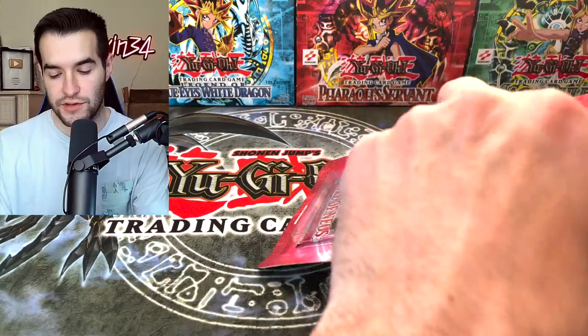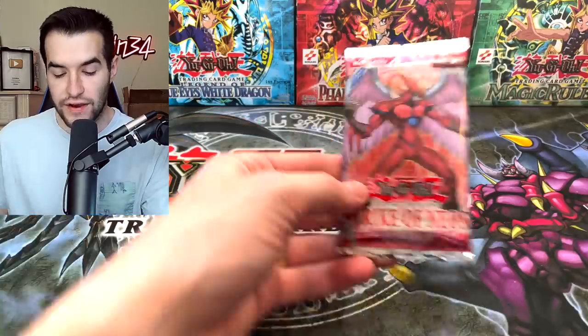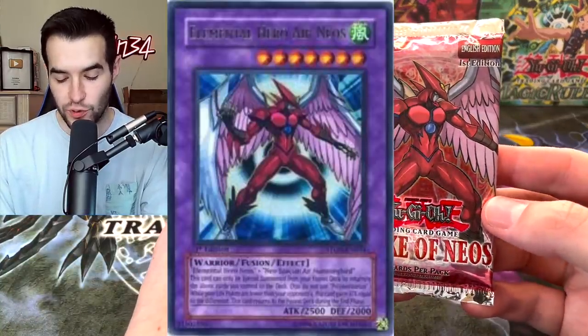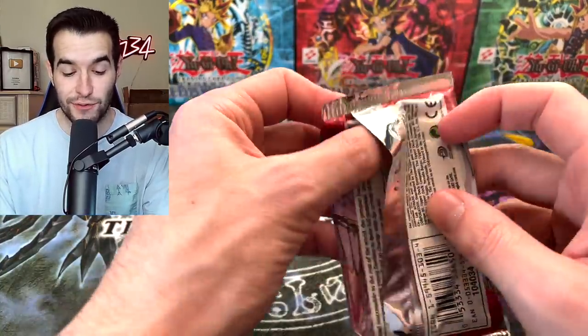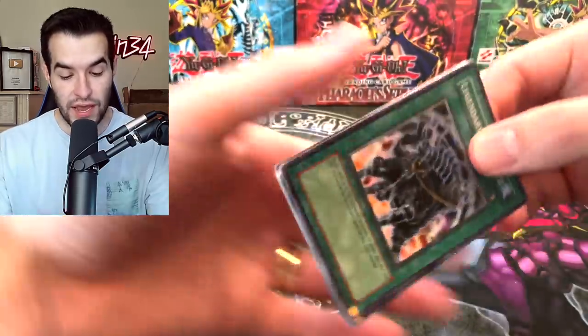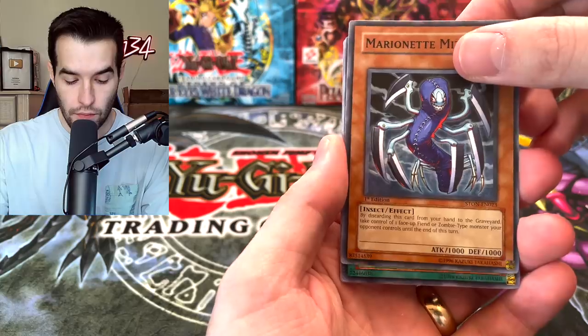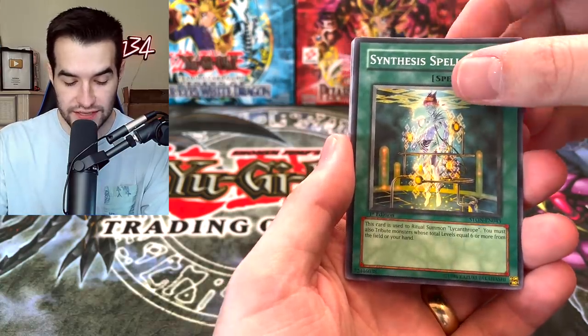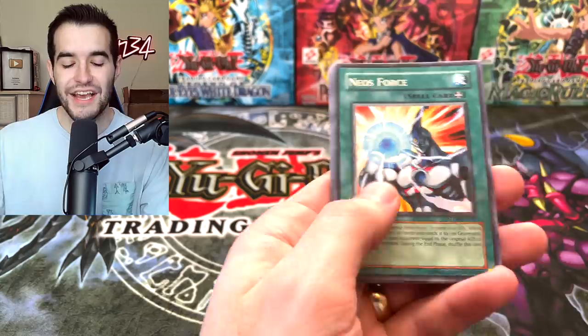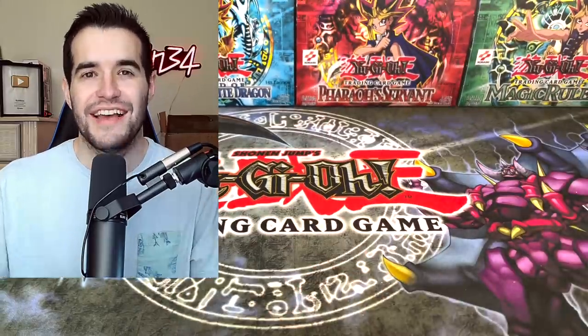It's going to be a little hard to open without destroying it - these are very hard to open. Strike of Neos First Edition - Elemental Hero Neos is the goal, absolutely insane card, very expensive in Secret Rare and even in Ultra Rare it's pretty expensive. We have Legendary Ebon Steed, Shien's Footsoldier. Could you imagine if Neos is in here? Marionette Mite, Neo's Force - just a rare. Shien's Castle of Mist, Radiant Spirit, Nisashi, and Emblem of the Awakening. Man, I wanted to pull that Neos.